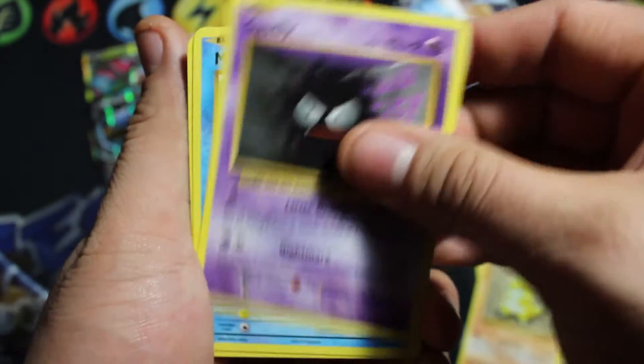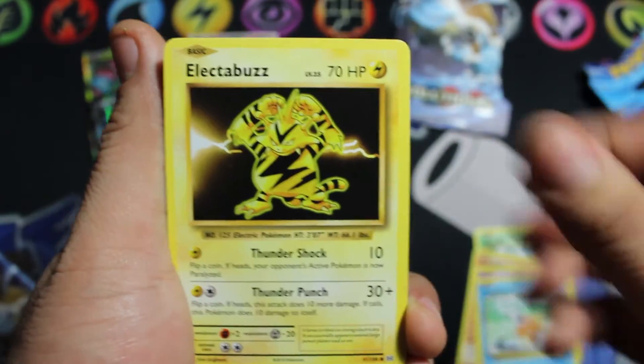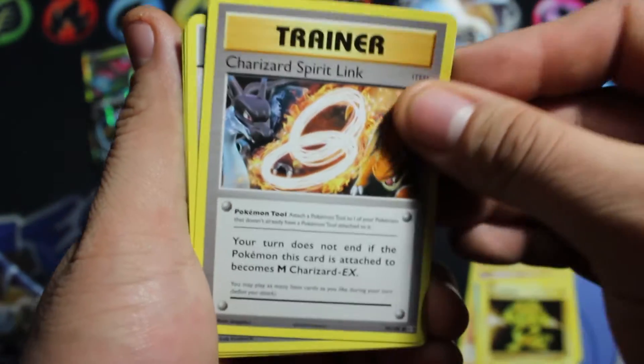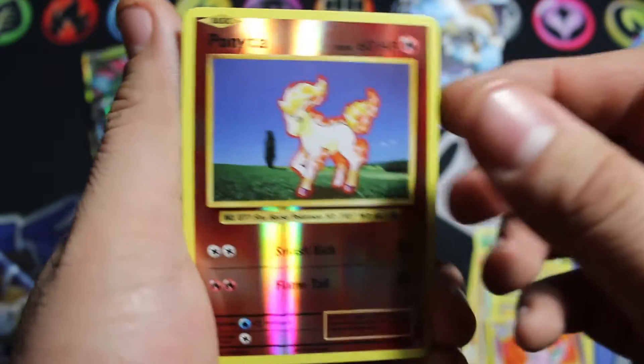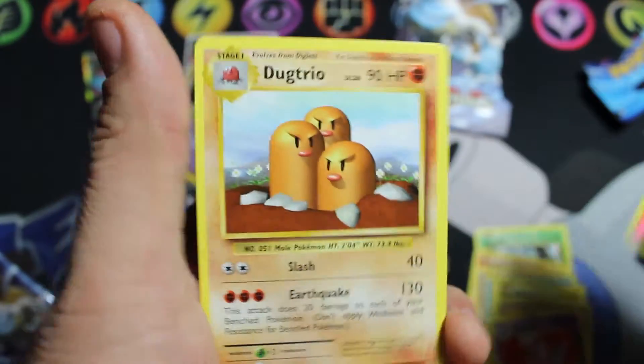We have a Weedle, Sandshrew, Ghastly, Magikarp, Electabuzz, Charizard Spirit Link, Double Colorless Energy, Nidorino — our reverse is a Ponyta, and our rare is a Dugtrio regular rare.